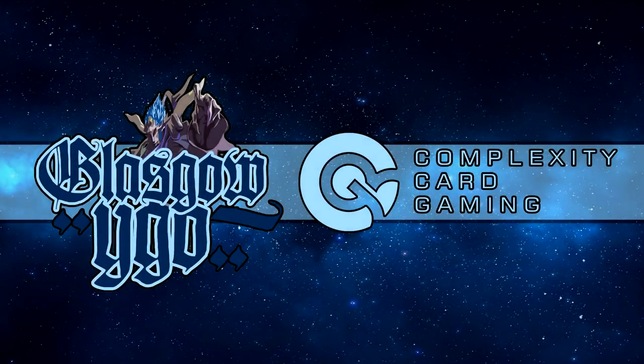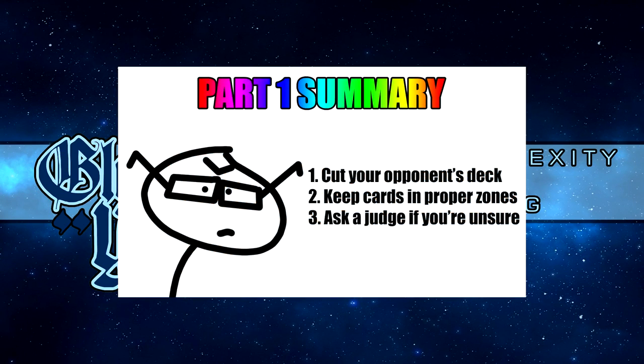That wraps up part one dealing with sleight of hand and physical cheating — the way you actually handle cards in the game. Hopefully that covers every comprehensive type of physical cheating possible. The most important takeaway: always cut your opponent's deck, and if you're unsure about anything, just ask a judge.